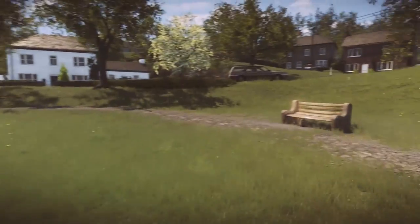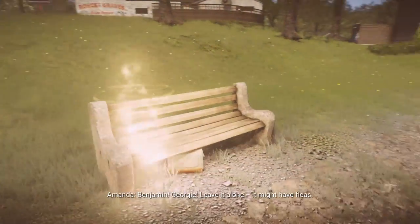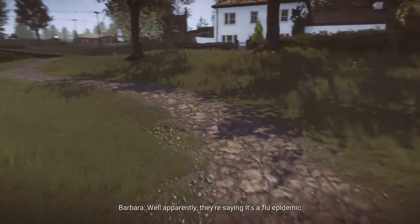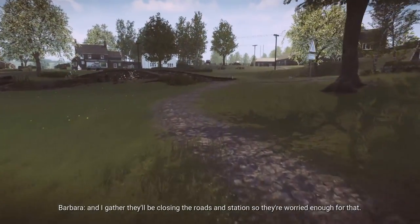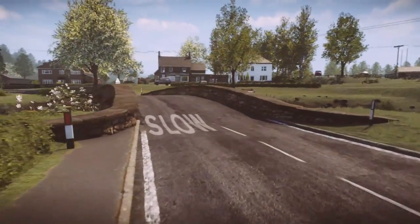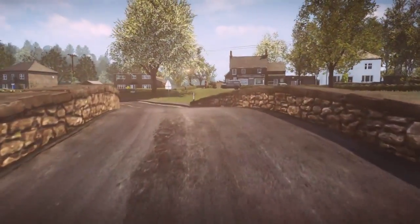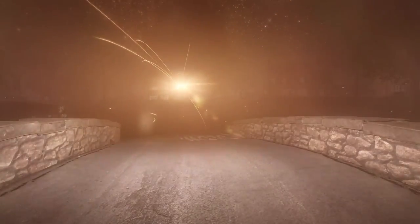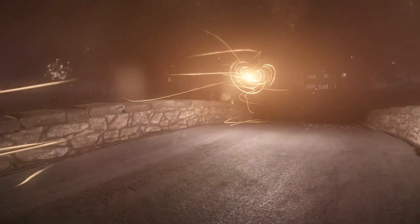After Perpetual Motion pops, head to the right bench — it'll trigger an event when you get close. Then turn to the left and make your way towards a little bridge over the water. Trigger the motion event on the bridge.